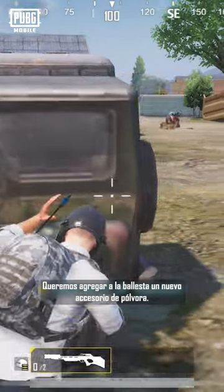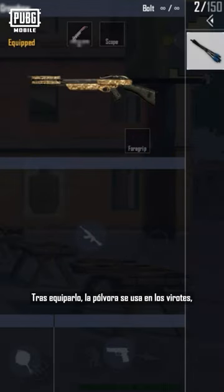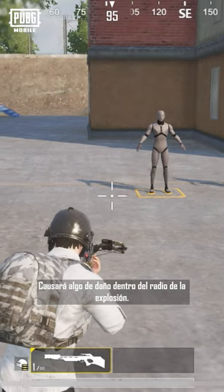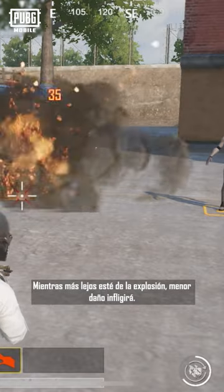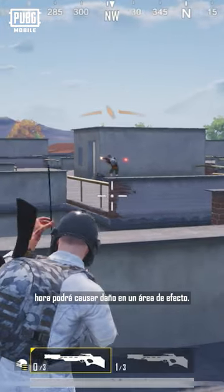We plan to add a new gunpowder attachment for the crossbow. After equipping it, gunpowder gets applied to bolts, allowing them to cause a delayed explosion after impact. This will cause some damage within the blast radius. The further away from the explosion, the less damage it will do. So now, instead of a high damage single shot, the shot can now deal area of effect damage.